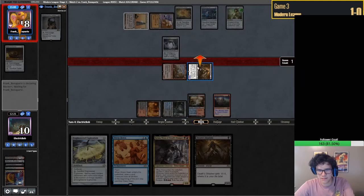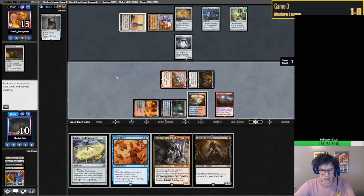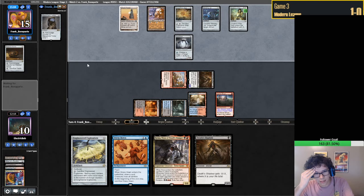Wait, what did I put to the bottom? That was a mistake - why did I put Shadow into hand with Chalice on the battlefield? I just completely blanked on that. What was the other card? It was Thoughtseize, I guess. So I guess this is fine - it's not that important.